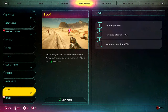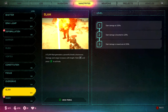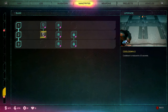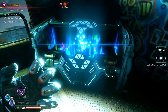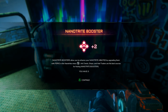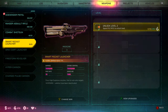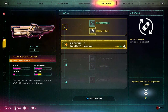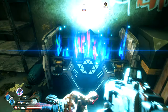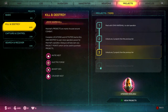The nanotrites tab shows all your abilities. Clicking on any of them shows the upgrades available. To upgrade nanotrite abilities you need nanotrite boosters, which you mostly get from arc chests. The weapons tab is the same — you can see all your weapons and click on any specific one to view and purchase its upgrades using weapon mod cores, which again you'll mostly get from arc chests.